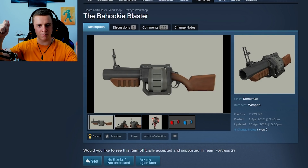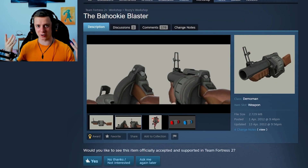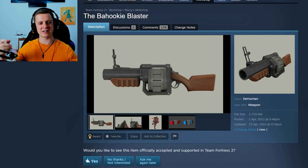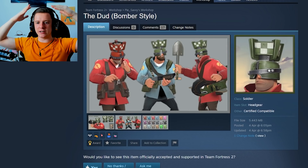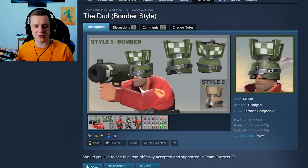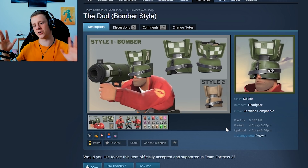Next up, the Bahukim Blaster. This actually just looks like a stock grenade launcher, but look at funny stretched-face Demo — I just wanted to show you this because I found it attached to this weird stock grenade launcher-looking thing. Next, the Dud — a bombshell that hasn't detonated, as a soldier hat. As usual, paintable, just a normal cosmetic, nothing crazy.